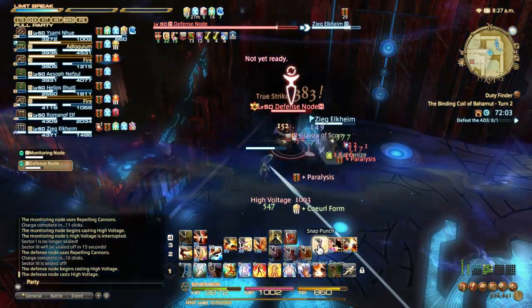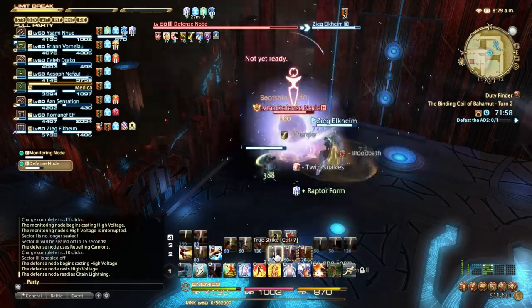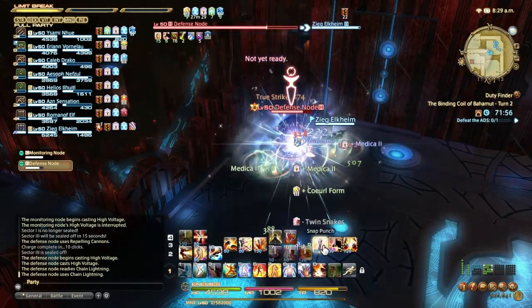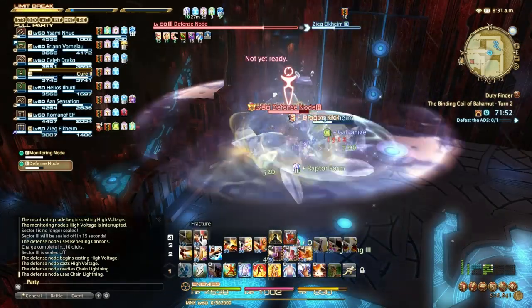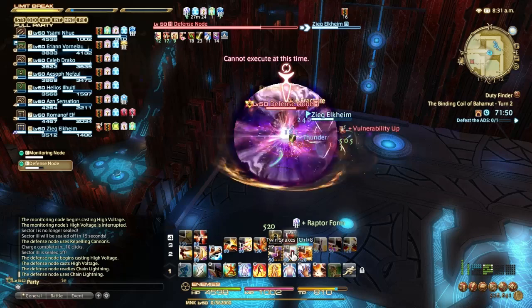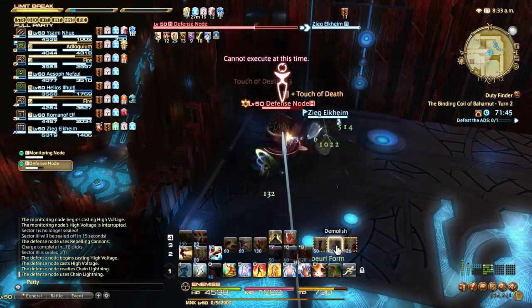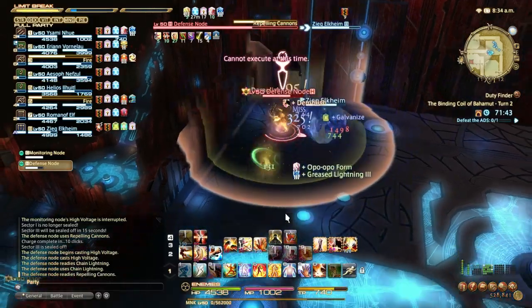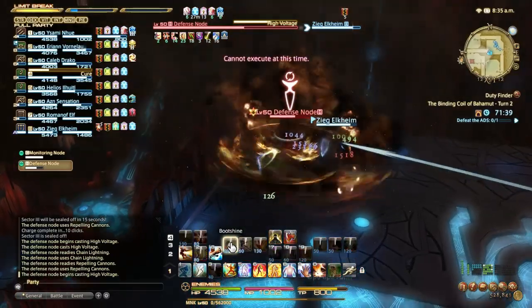This defense node adds a third ability to the rotation. You saw high voltage go off and not get silenced. The third ability is chain lightning, which I believe is a single-target ability that hits the tank only — at least, I've never been hit by it.